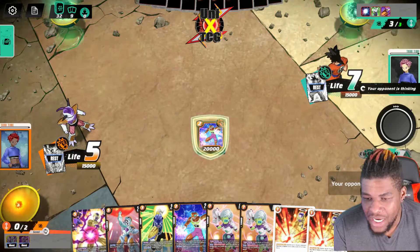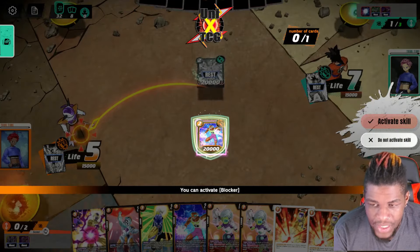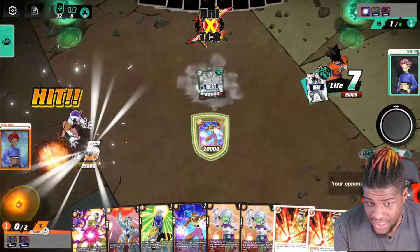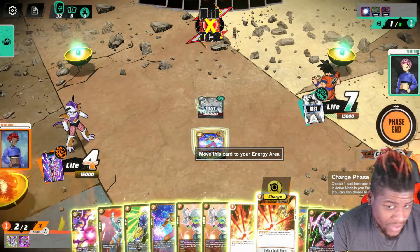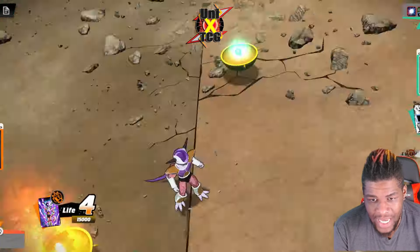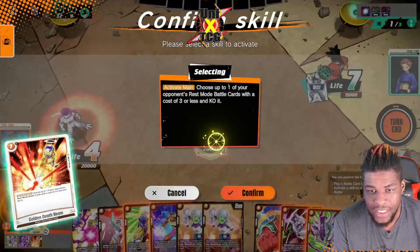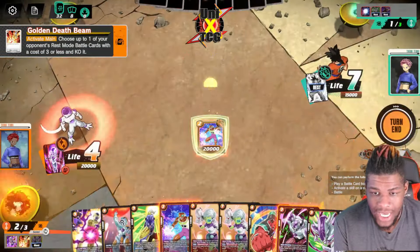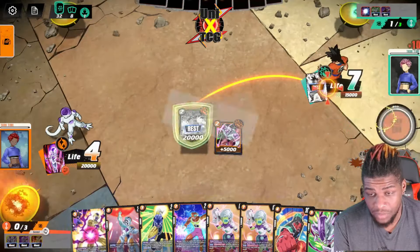He attacks me in life again and I get another Golden Death Beam. Then he plays Botamo and swings — this is going to be a perfect awakening because I don't even need to take more life. He'll fully awaken me. Botamo can't be destroyed by battle, but we can destroy it with the Golden Death Beam. We awaken into final form Frieza, play the death beam to kill Botamo, and play the 20k Frieza.